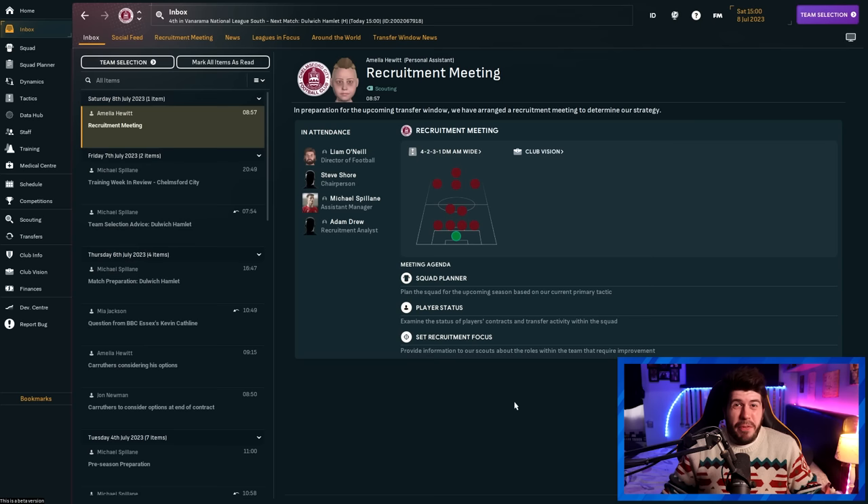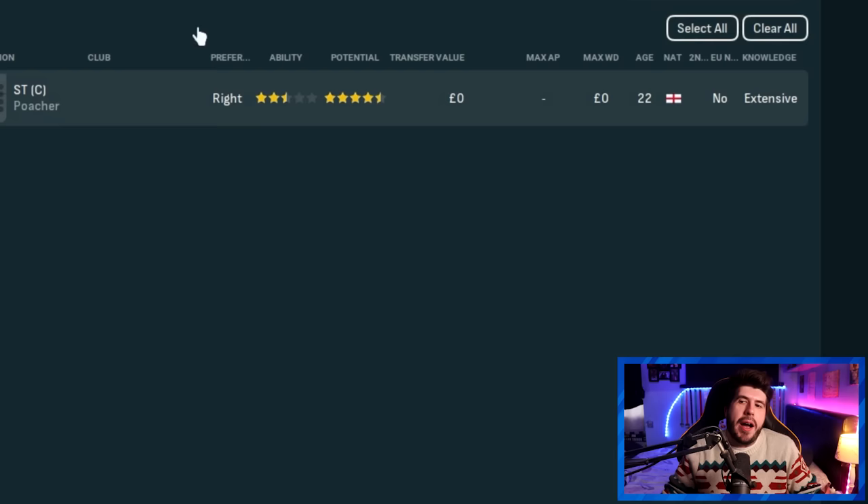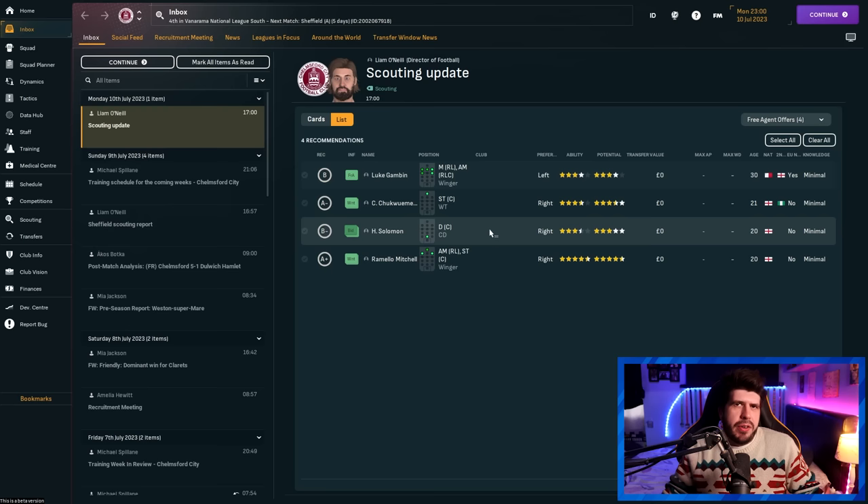After going a few days in, your inbox will already be populated with players of varying ratings. You can see at the top where those players were sourced from — for example, free agent offers. You're going to get an absolute deluge of these depending on how big your database is over the next few weeks and months. For these guys, I tend to use the basic stars as an outline of whether I'm going to pursue them further — and by pursue, I mean offering them trials.